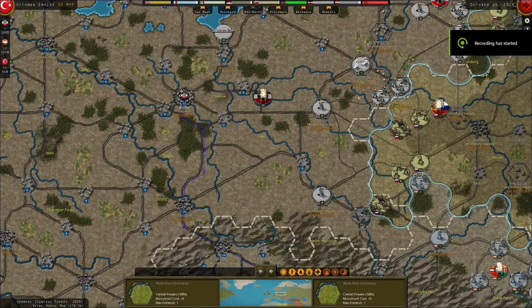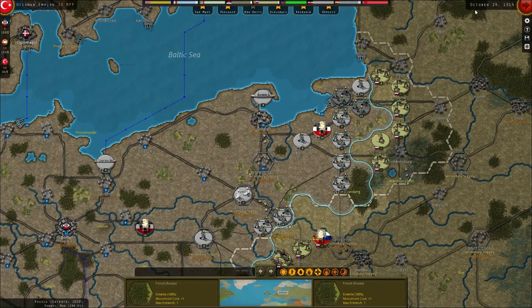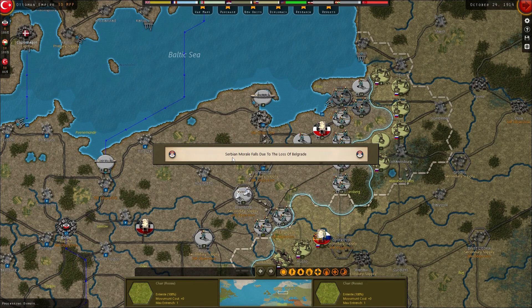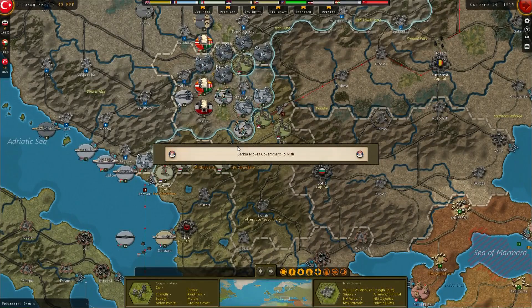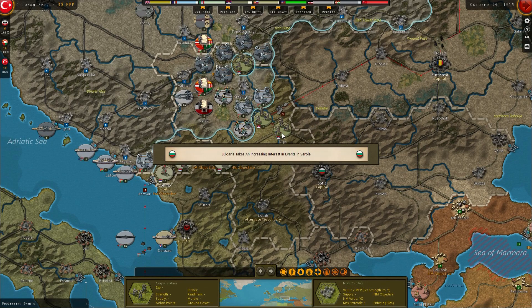Hello fellow Commanders and welcome to another Strategic Command World War 1 with me Berylbox. We are moving on to October 24th 1914, letting the AI take its turn. We defeated the Royal Navy at the Battle of Coronel. Serbia moves its government to its new capital at Nish after we took Belgrade last turn, so we'll be heading there next.